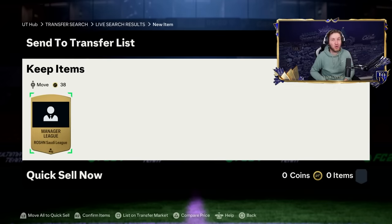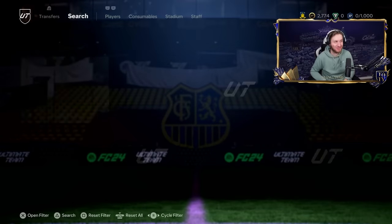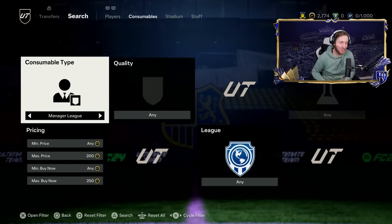There you go — 150 coins spent on this card. Now next, what you want to do — and this is how we're going to trade our way to a Team of the Year — you apply the Saudi League consumable to a Brazil Manager. This could be amazing. It shows that it can be done.